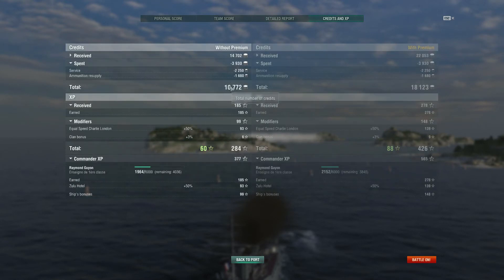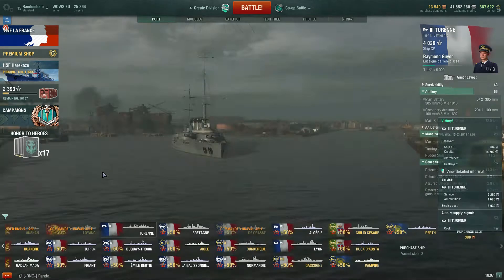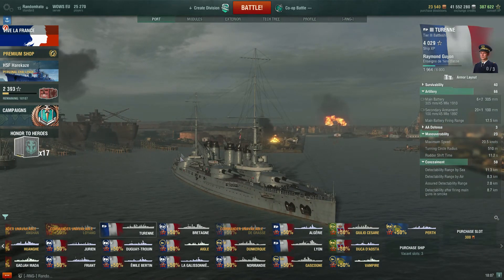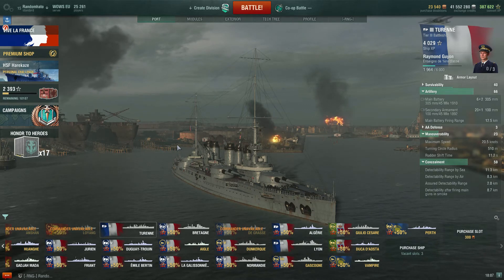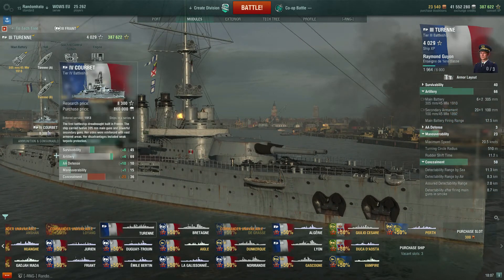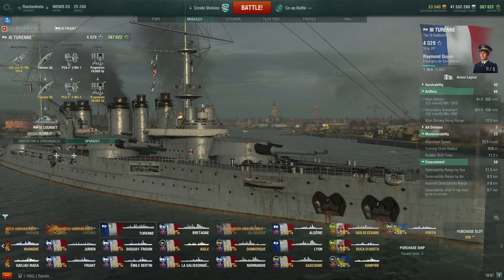10,722 credits - my premium has literally just finished, so it would have been 18,123 there. Captain XP was 377, would have been 565. It's not bad. It will take you a little while to grind through if you stick with co-op battles. That's the Turenne, tier 3 battleship. I'm going to grind my way through another 3,271 XP and I will get myself to Corbeau, and then we can see how that is.